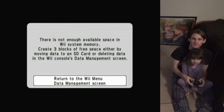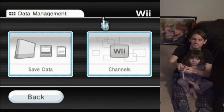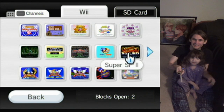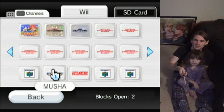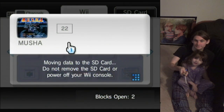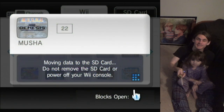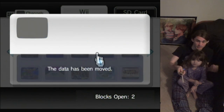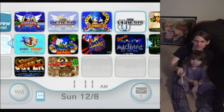There is not enough available space — create three blocks. We'll move... where's Musha? Move Musha over to the SD card. I was one block shy! There is actually a save in Sonic & Knuckles, unlike previous Sonic titles. Well, I don't know about CD, but previous console ones... whatever. All right, let's try this again — there's going to be a gap there, so let's fill that in.